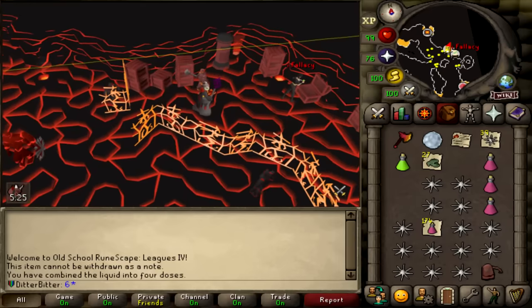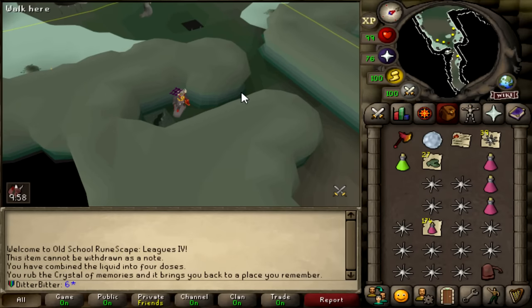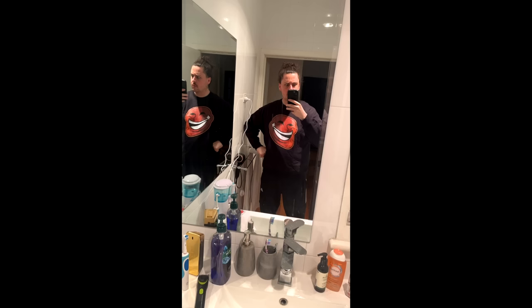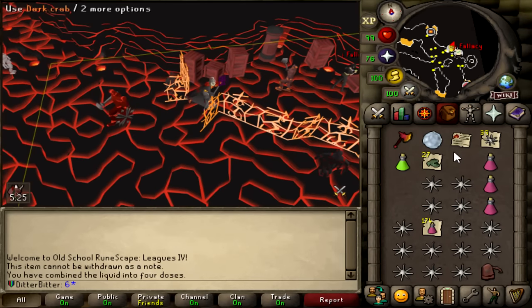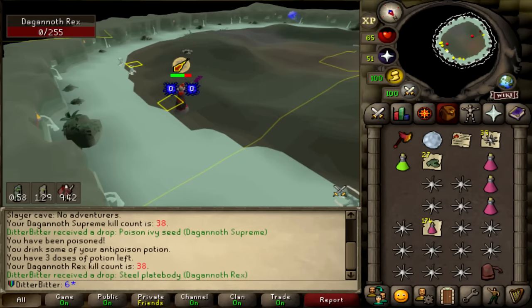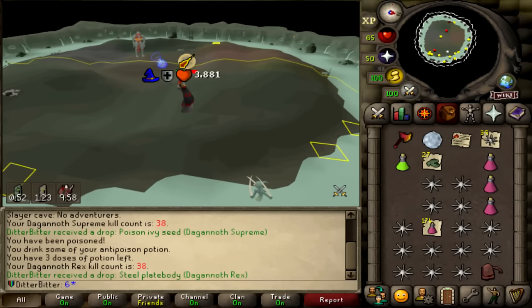If you're enjoying the video so far, remember to subscribe — it's the best thing to support me, and it means you never miss a future upload. If you want to go that extra step, go to didderbidder.com and buy my merch. Let's go back to DKs and try to get the Seer's ring. DKs take a long time and with drop rates at 1 in 25, it's really not worth me staying past 50 KC, as I should get those drops in time. There are points for 150 KC and 300 KC, but I really don't want to go there right now.